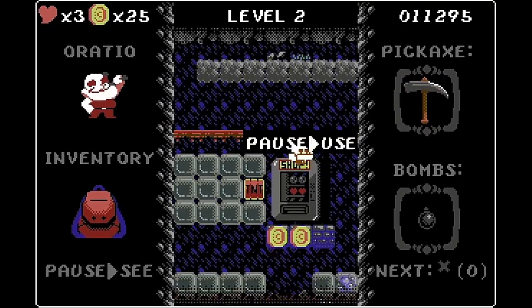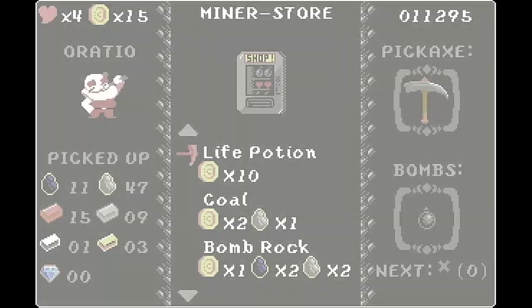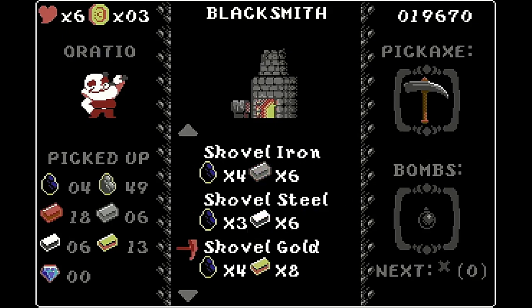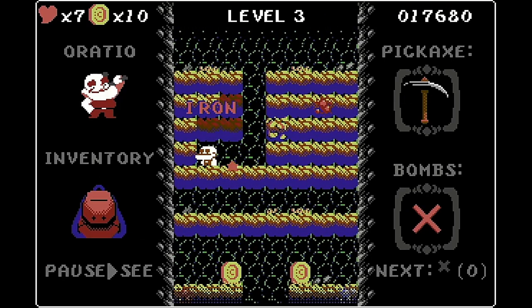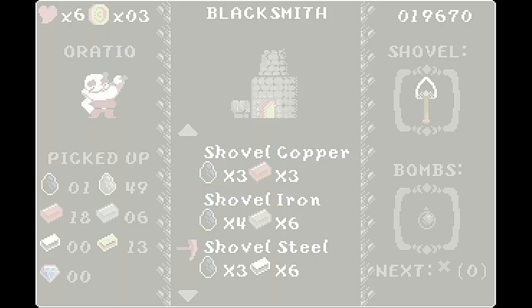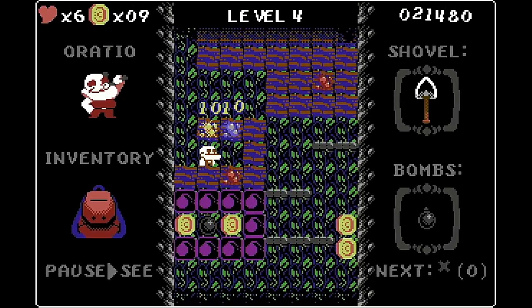As you reach the end of a level you'll encounter the shop and forge. The shop allows you to spend your coins to buy extra hearts, materials and bombs, and the forge allows you to use the materials you've gathered to craft better tools. Your current tool is seen in the top right and there are two types: picks which have a single block reach, and shovels which have a two block reach with shovels costing additional materials to craft. Better picks and shovels reduce the number of hits required to destroy blocks and kill enemies.